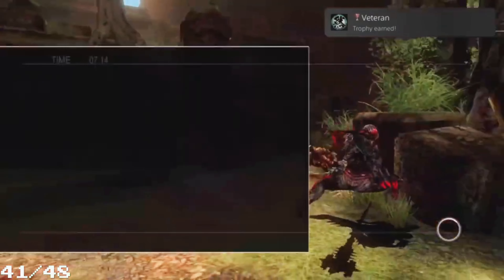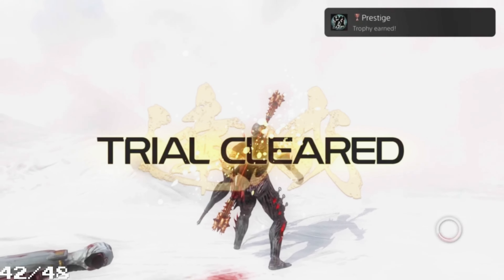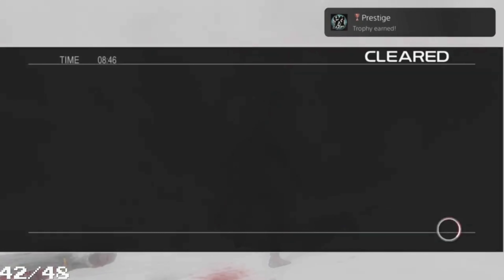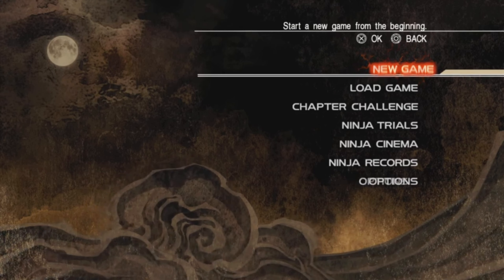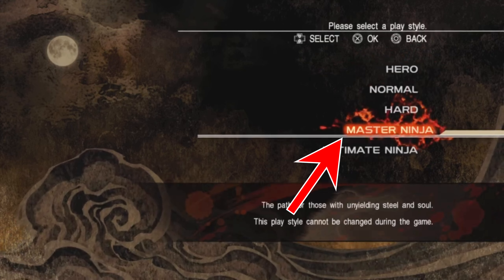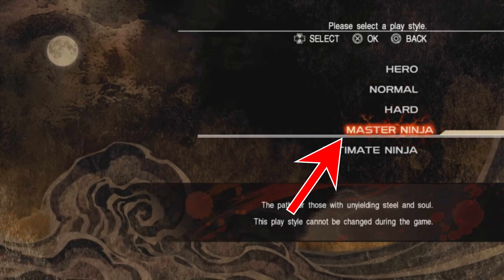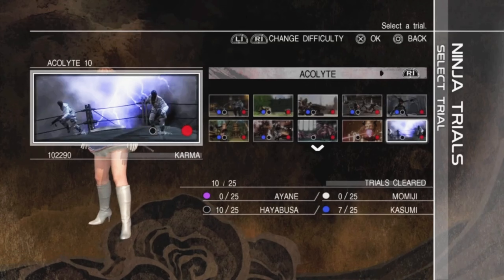First I completed some trials with Ryu to get three trophies: completing 10 Acolyte Trials, 10 Mentor Trials, and 5 Leader Trials. After that I started a new game on Master Ninja - the hardest difficulty out of the original games, though in this game there's another difficulty we have to complete later. I did the playthrough and got 'Master Ninja'.